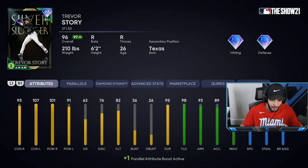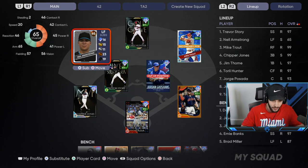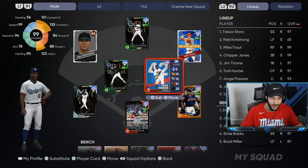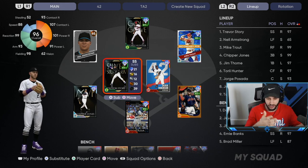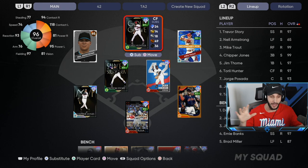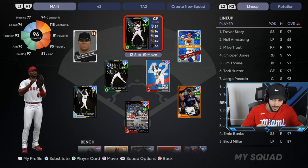I currently have my cap over in left field. I don't use Groshant in this video — I think I have Jackie. The lineup has Story leading off, Neal second, Trouty third, Chipper fourth, Tomei fifth, Torrey Hunter sixth. His debut along with Royals is coming out in a couple of videos but I'm loving Torrey Hunter. We have Hori Posada seventh and Jackie Robinson rounding out the lineup hitting eighth.